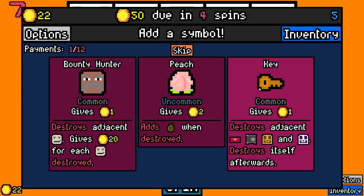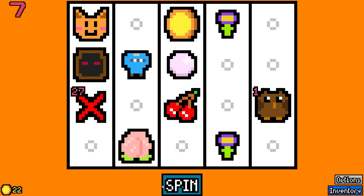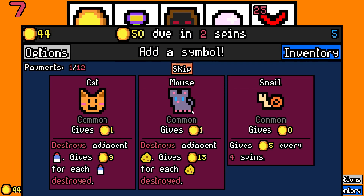What did the flower just do there? I'm actually not sure. Let's take the peach. Oh wait — the seed grew into the flower. Well, I don't really need two flowers, do I? Did we take a miner? We don't have any... Let's go the fruit route. I don't know why, I just want to mix it up. I want to do something different.